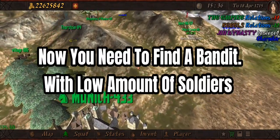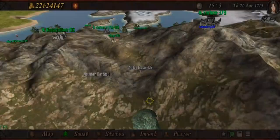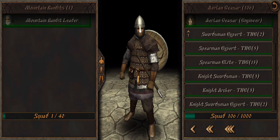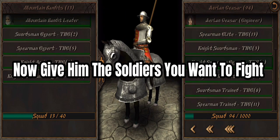Now you need to find a bandit with a low amount of soldiers. If you've found one, press 'I want to replenish your unit.' Now give him the soldiers you want to fight.